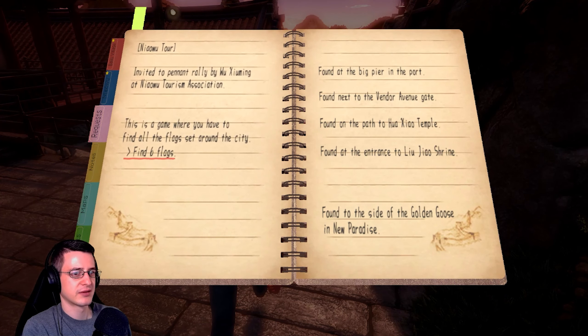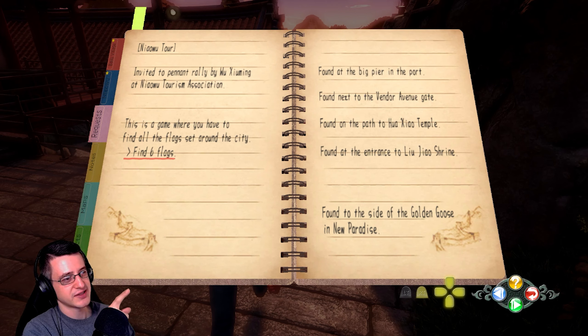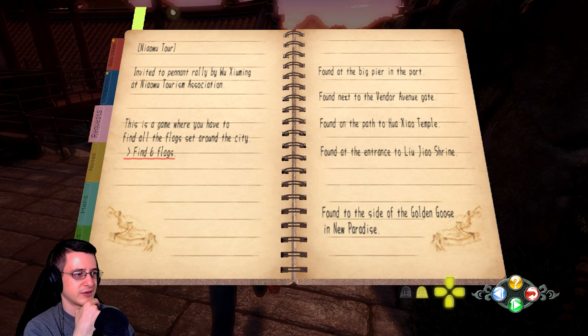There we go — 6 flags. Found at the big pier in the port. Next to Vendor Avenue gate. On the path to Huaxiao Temple. At the entrance to Lijiao Shrine. Found to the side of the Golden Goose in New Paradise. I wanted to see if we could find a clue due to the order of these — maybe start from the harbor and make your way inland. But that does not seem to be the case.